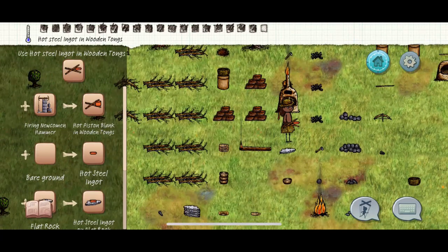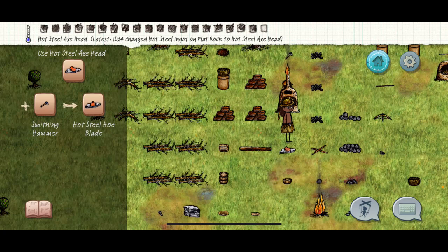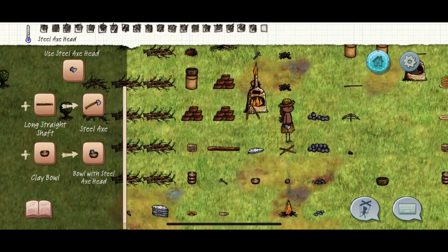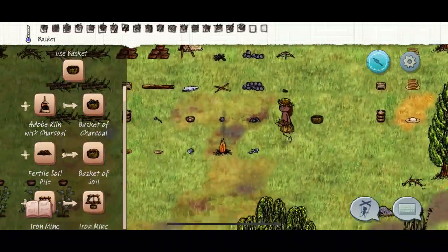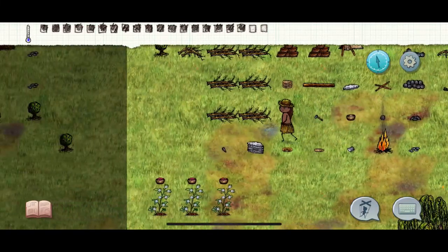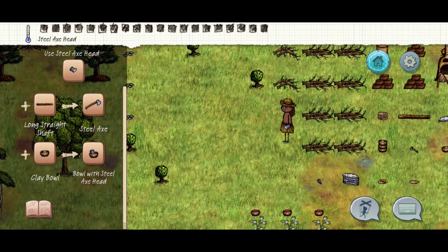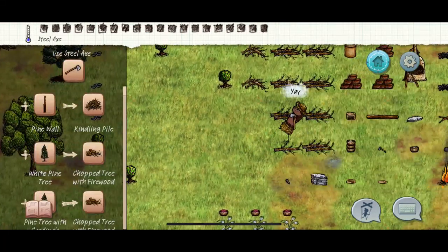Now that you've warmed this up, put it on the flat rock. But instead of getting a round rock, use your smithing hammer and hit it once. If you highlight it, see how it says 'hot steel axe'? Don't hit it again — this is going to make your axe. If I had three flat rocks together I could keep going and making more stuff, but I'm trying to be a little slower for tutorial reasons.